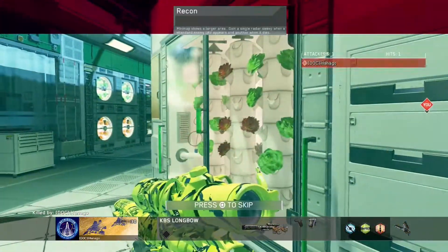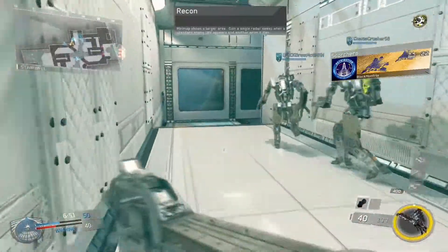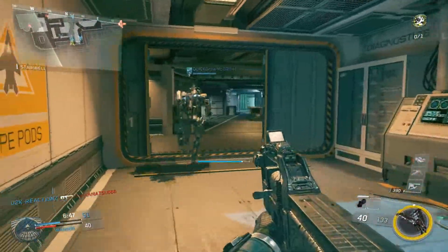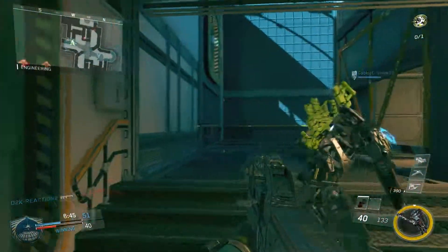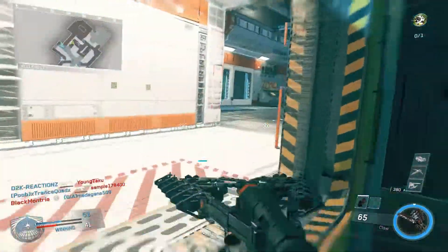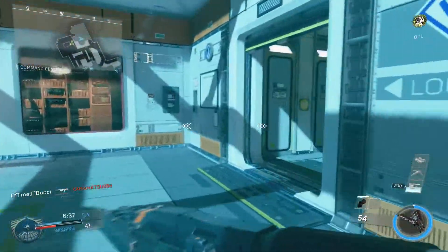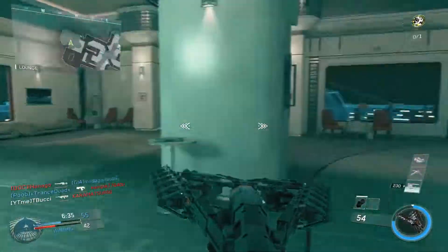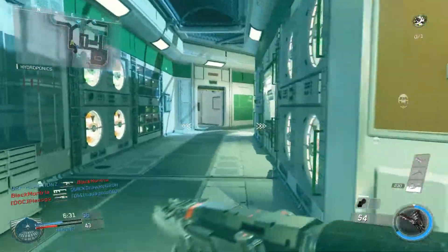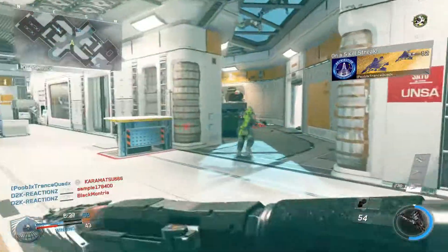For my perk section I'm rocking Recon, which shows a larger minimap area. You gain a single radar sweep when a standard enemy UAV appears and another when it dies. This allows you to just have random pings across your minimap at all times, constantly keeping people visible. I'm not sure why they allowed so many ways to keep enemies on the minimap — maybe to increase gunfights or speed of play — but I do like it. It was a decent perk during the beta, especially since not many people were running the perks that counter it.